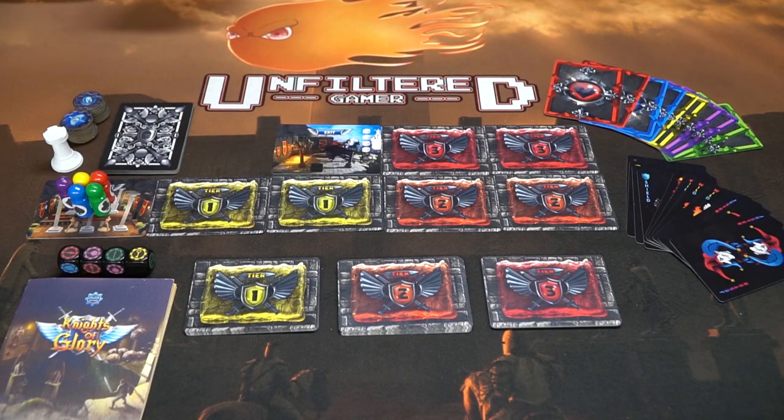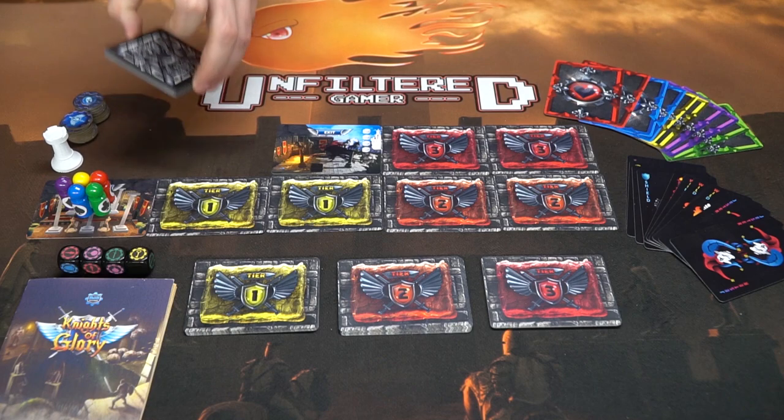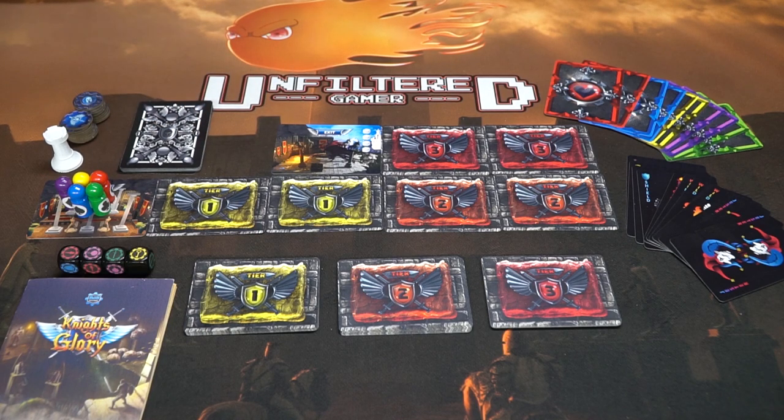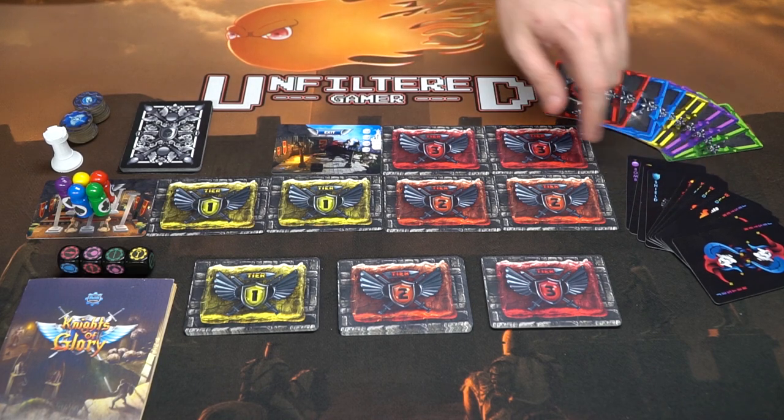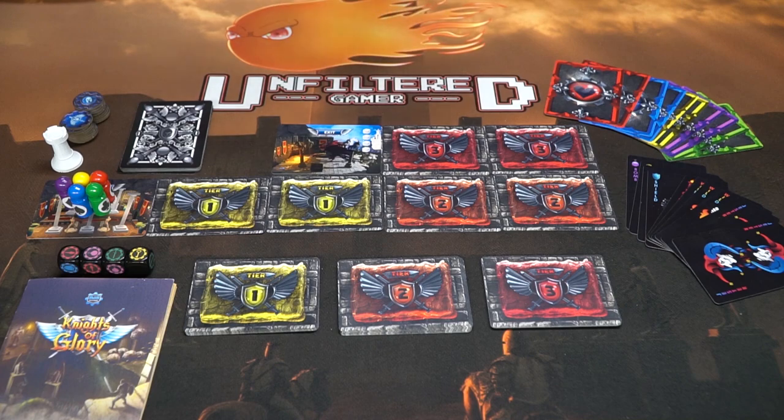Here we have Knights of Glory, all set up for two or three players. You can see the tier one, two, and three dungeon cards as well as a stack of weapon cards. When playing with two or three players, you take out one of each basic weapon card type along with half the wild cards and half the jesters. For a four or five player game, you simply add those cards back into the deck and shuffle.